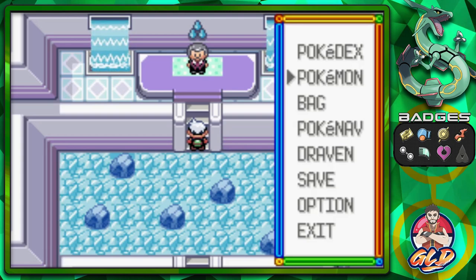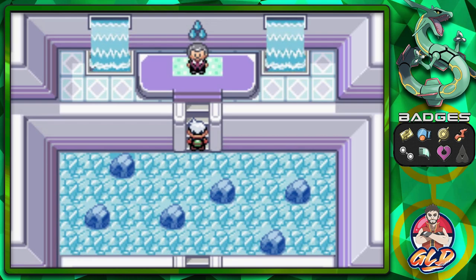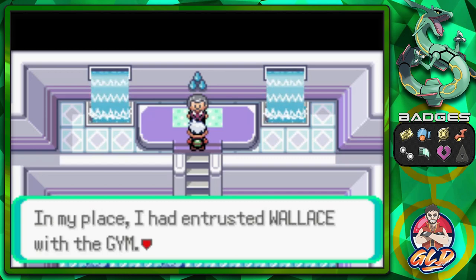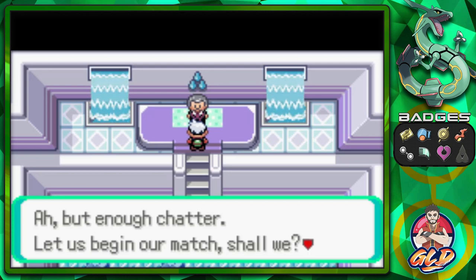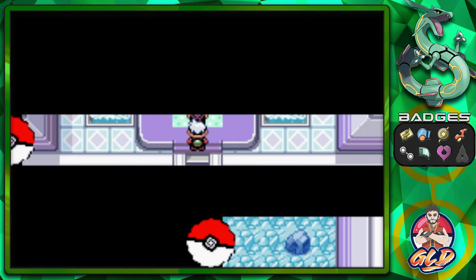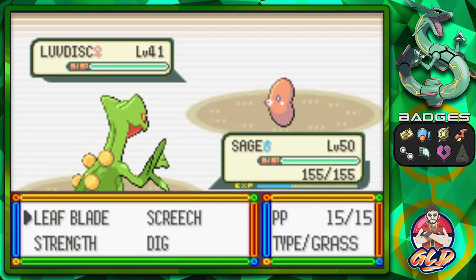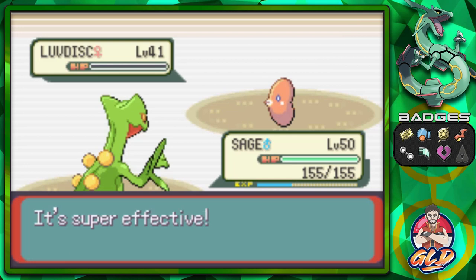Juan is the teacher of Wallace. He says: 'It was I who taught Wallace everything there is to know about Pokemon. Once I gave up my position as gym leader, I entrusted Wallace with this gym. However, a compelling reason arose for me to make a comeback. Let us begin our match - you shall bear witness to the artistry, a grand illusion of water sculpted by Pokemon and myself.' We're taking on Juan - he's coming out with a Luvdisc at level 41. Make sure to have Pokemon well above level 40. Leafblade for the win - Luvdisc has been defeated.